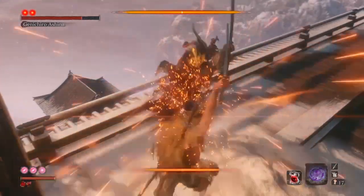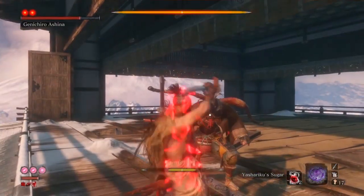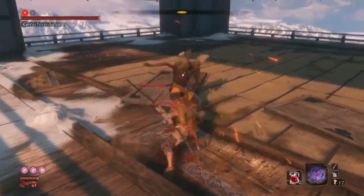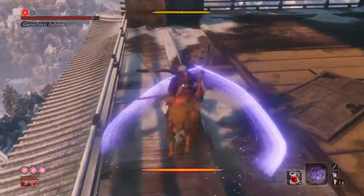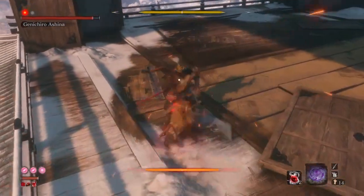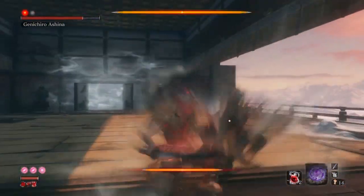Every time you see him backstep, make sure you're close to him so you can interrupt the arrow attack. Otherwise you can deflect the first three and iframe the fourth. Before every phase you want to buff up. In the first phase I didn't buff up because it requires firecrackers and I don't really like them. Before second phase you can buff yourself. The fight is pretty easy — you just want to be aggressive and make sure his posture bar does not go down, while also getting ready to react to his moves.